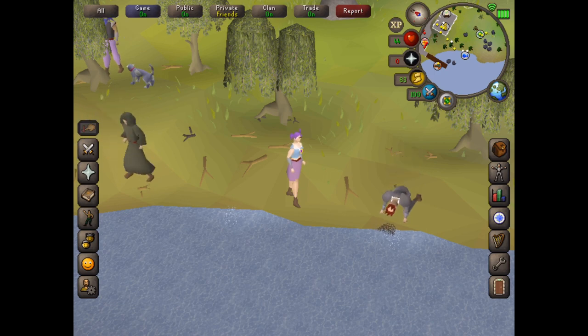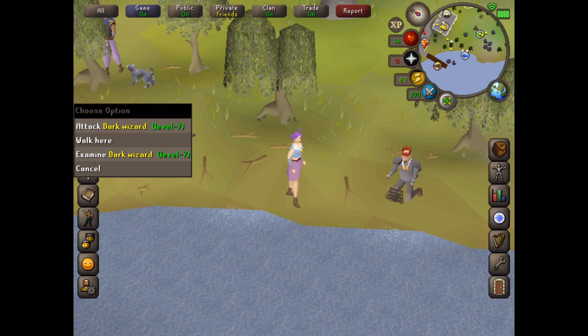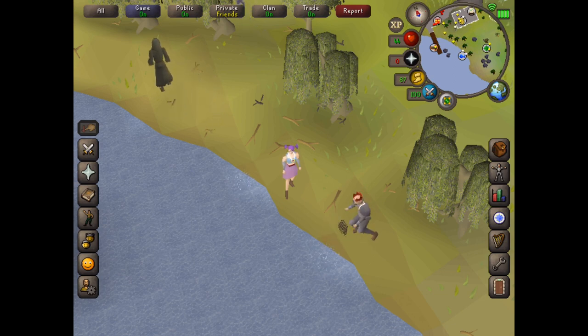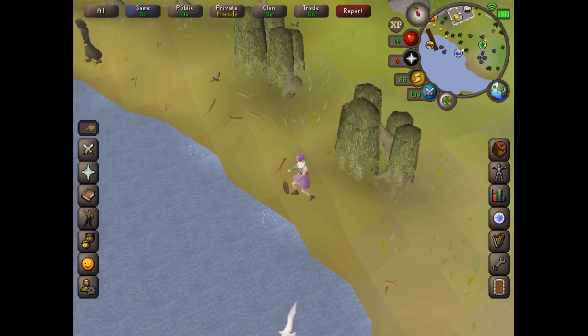The only thing you need to be wary of is this guy here. The dark wizard may sometimes attack you, so don't go fully AFK — just keep a bit of an eye on things. Usually there are so many people at this area that it won't necessarily attack you; it might attack someone else.